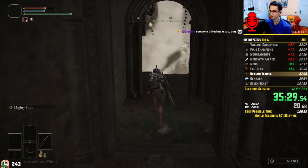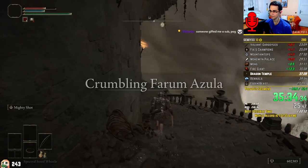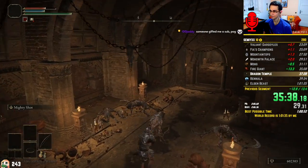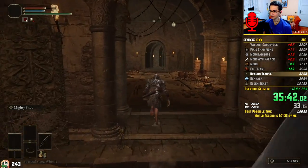Now that I'm in Farum Azula, I am once again in a trapped state, so I need to rest at a grace. This is actually perfect, because I still do not have the last necessary piece to perform the massive skip here. As such, I will run towards the Dragon Temple grace, rest there, and come back later.